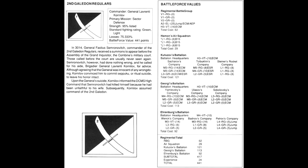The 2nd Galadon Regulars. Commander: General Lavrenti Kornilov. Primary mission: sector defence. Strength 95% listed. Standard fighting rating: green. Losses 75.3%. Battleforce value 441 points. In 3014, General Fastius Semronovich, commander of the 2nd Galadon Regulars, received a summons to appear before the Assembly of the Grand Inquisitor — the Combine's military court, from which those called are usually never seen again. Though agreeing the general was innocent of any wrongdoing, his aide Brigadier General Lavrenti Kornilov convinced him to commit seppuku, or ritual suicide, to leave his honour intact. Upon the general's suicide, Kornilov informed DCMS High Command that Semronovich had killed himself because he'd been unfaithful to his wife. Subsequently Kornilov assumed command of the 2nd Galadon Regulars.